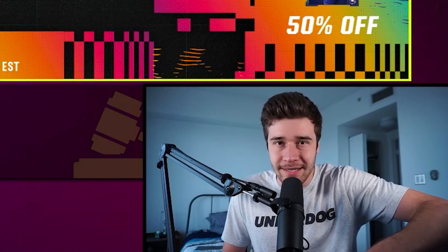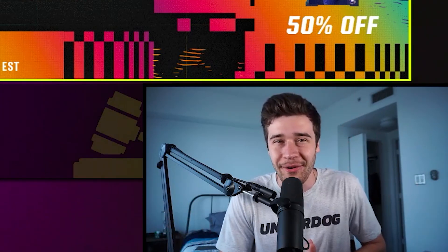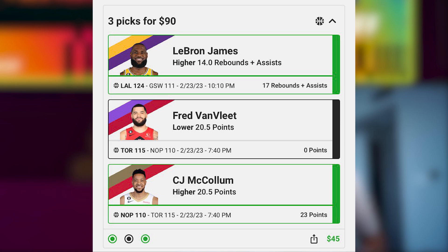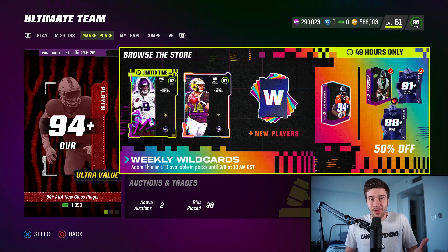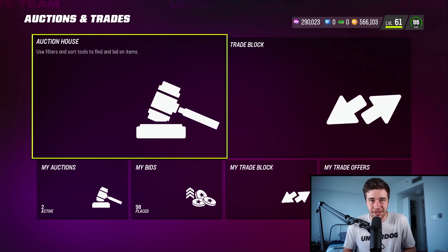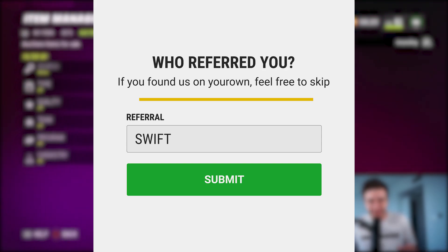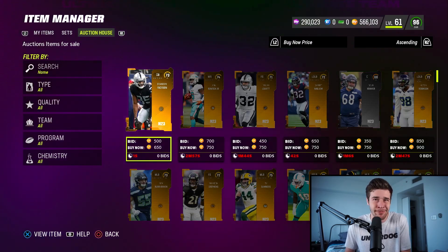Before we move on to some other context and preparation tips, let's quickly talk about Underdog Fantasy — I'm wearing their t-shirt right here. It's a place where you can make higher or lower game picks for NBA, NHL, and MLB. The app is really simple: you click higher or lower for certain stat projections, and if you get some correct you're going to win money. If you make five picks and get all of them correct, you'll 20x your money. Download Underdog Fantasy from the App Store or Google Play Store and use promo code SWIFT, S-W-I-F-T, to get your first deposit matched up to 100 bucks.